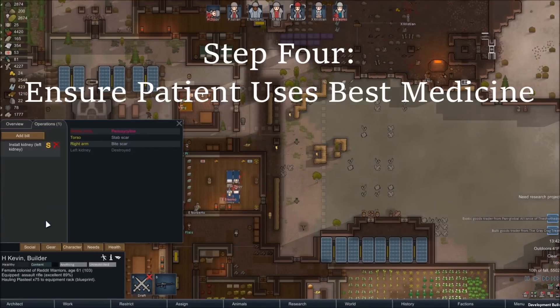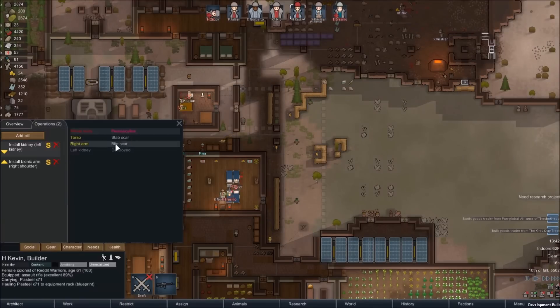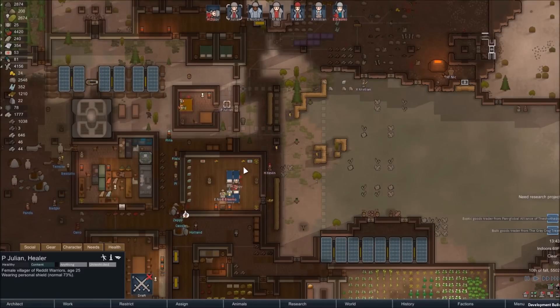Make sure your pawns are assigned to use Glitter World Medicine before assigning them a surgery bill. Normally I leave my pawns on Herbal Medicine for day-to-day injuries — it works just fine. Bump them up to Glitter World Medicine when assigning surgery, and then drop them back to Herbal once the surgery is complete.